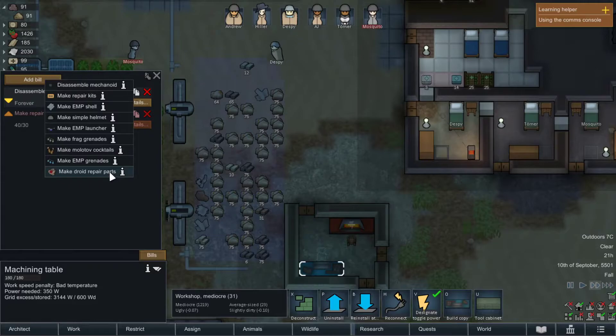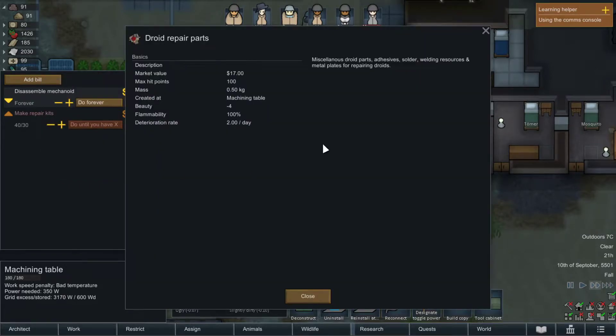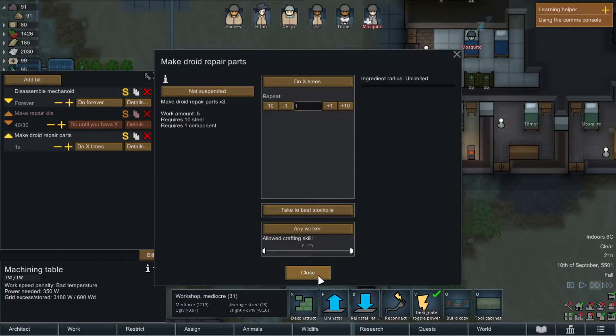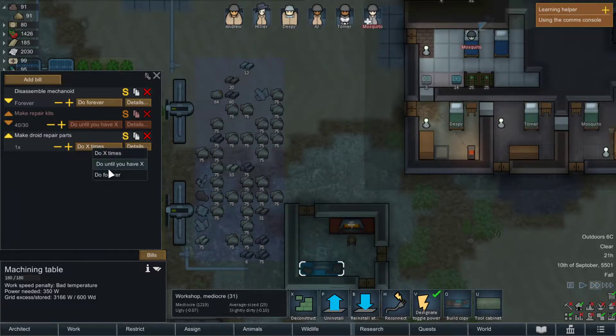You can make drug repair parts. Takes 10 steel, one component. Okay, let's make sure I've got... no, we don't need 10. Five's really good.